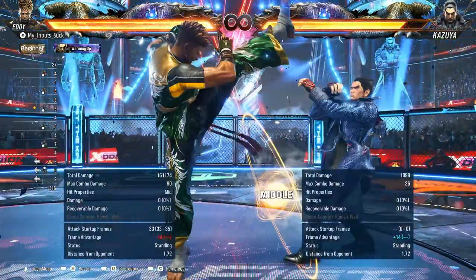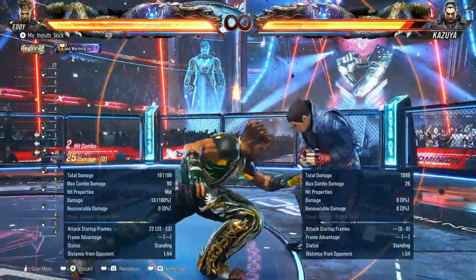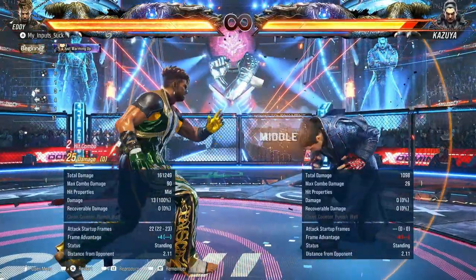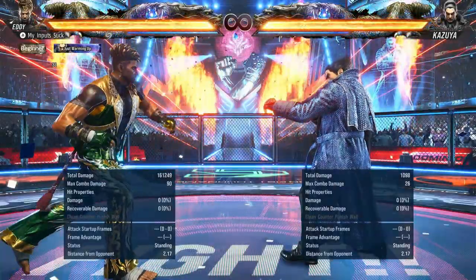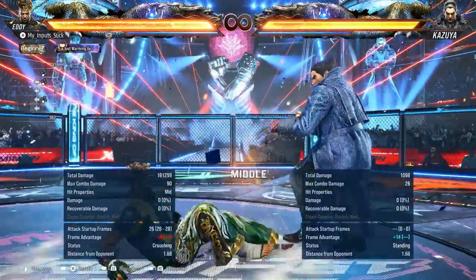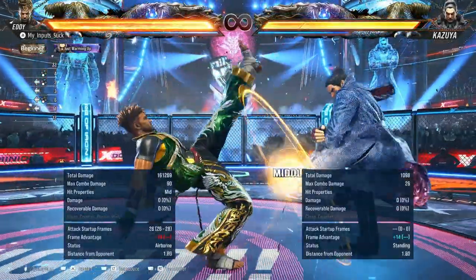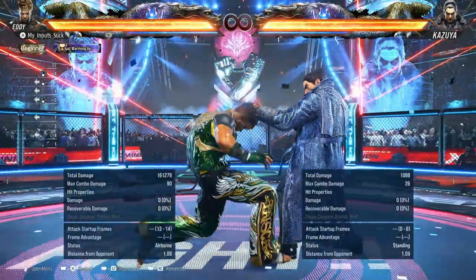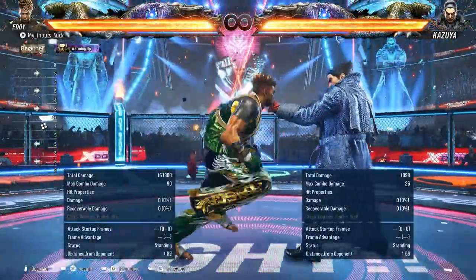Back 2-3-3 — that's your wall ender. You don't really want to be using this out in the open though. You could use back 2-3, but it's your wall ender. Back 3-3 — pretty decent for what it is. The minus 14 kind of sucks, but the second hit launches on normal hit. And on counter hit, you get both hits.